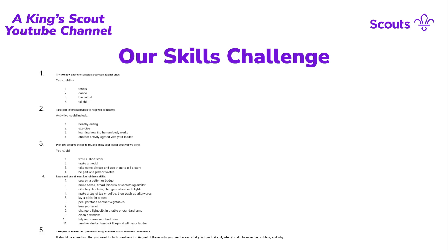Requirement two of the Skills Challenge is to take part in three activities to help you be healthy — healthy eating, exercise, learning about biology, or something else. This promotes a healthy lifestyle, as youth obesity in the UK is quite a significant issue. It can also help children who may have developed a gaming addiction or excessive screen time, helping them build positive habits before it becomes a bigger problem.